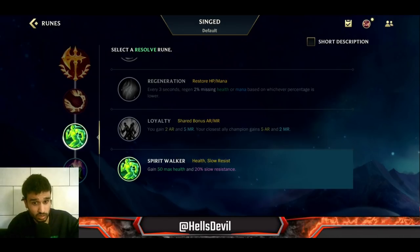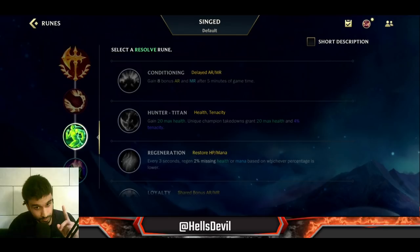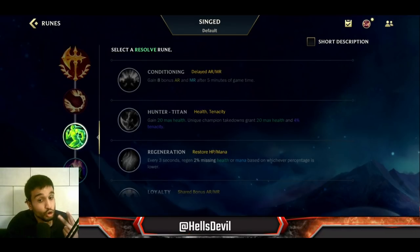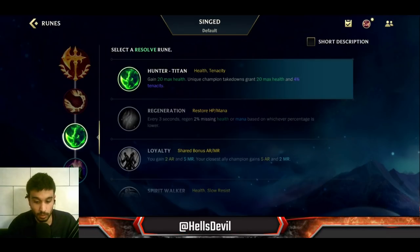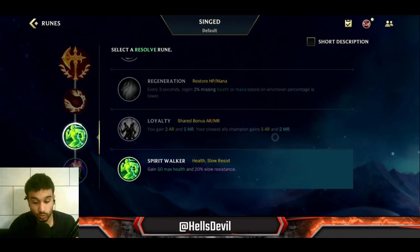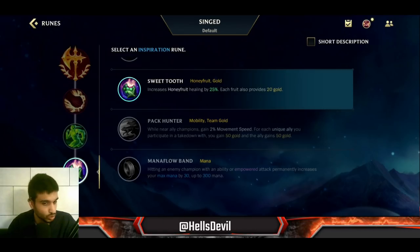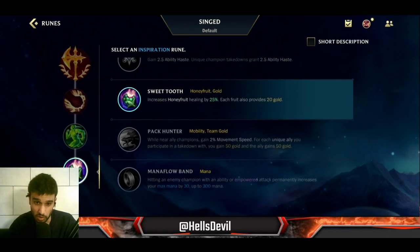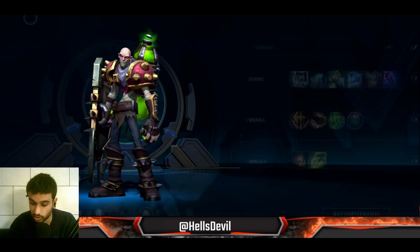As your third rune, 90% of the time take Spirit Walker so you walk super fast and don't get slowed. However, if the enemy has a lot of stuns, silences, roots, or charms - like Seraphine or Ahri - you can choose Hunter Titan instead because it also gives tenacity. The problem with Hunter Titan is it gives you less HP. Spirit Walker immediately gives you 50 HP in the early game, which helps compensate for Singed's early weakness. As your fourth rune, take Sweet Tooth because Singed is very weak in lane and Sweet Tooth helps you reach late game.